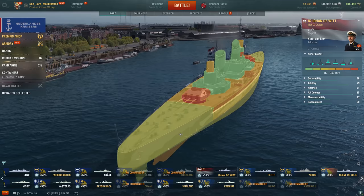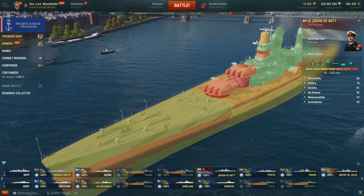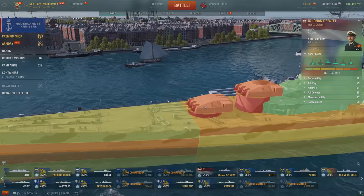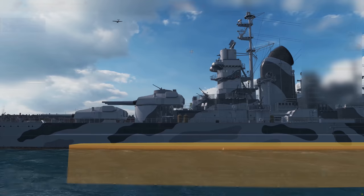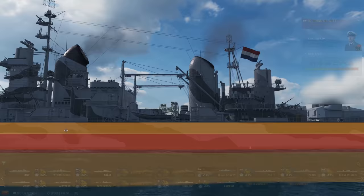40mm upper plating, torpedo plating is 27mm, stern is completely 25mm, stern deck is 25mm, mid deck is 30mm, bow deck is 25mm. Turrets have a 200mm face, 100mm slanted top, 90mm top, sides are also 90mm and 120mm for the quarter panel. Barbette is 250mm and the conning tower is 100mm. The citadel is exposed a little bit, but it does get covered by a 225mm belt — quite nice.